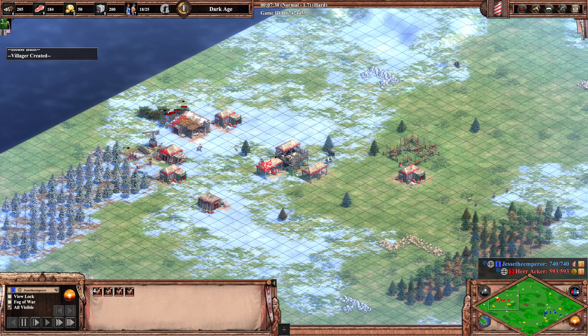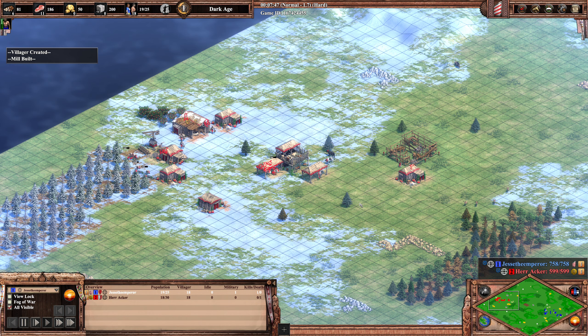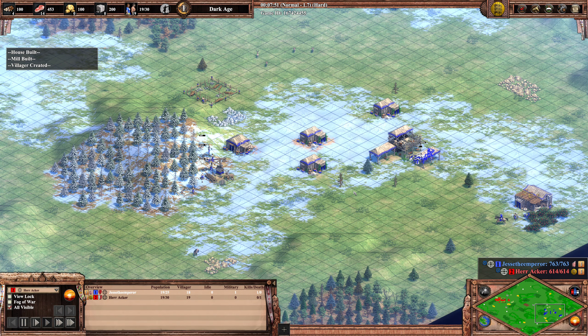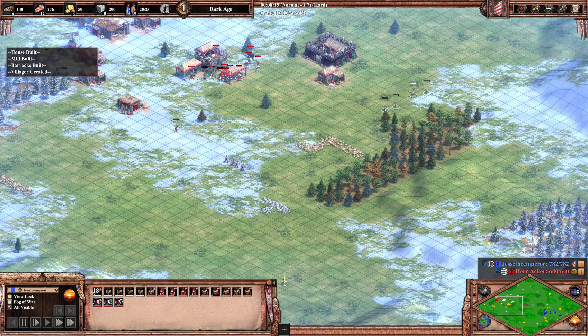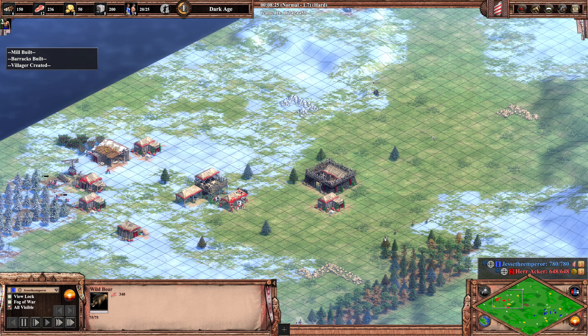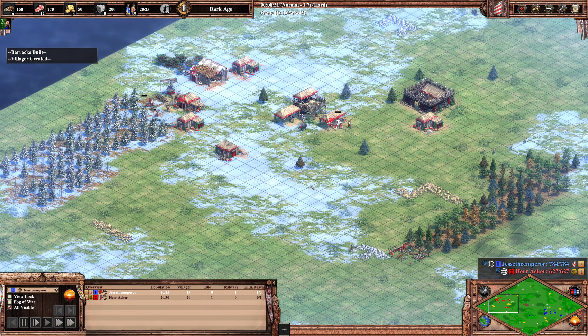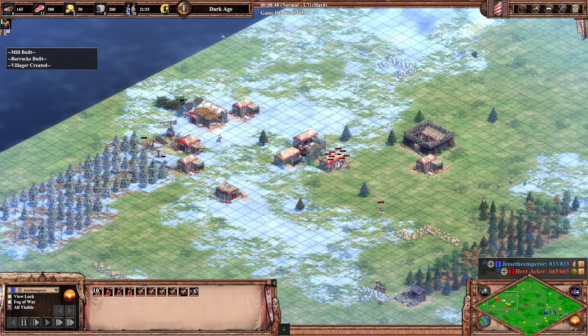He probably will want to wall the berries as well to be extra safe, so he can attack in the front without worrying about his own base. Looking at feudal age timing, neither player is going up yet but they should think about it soon. Herr Akka seems to be missing a boar — that's probably why he's struggling for food at 20 pop and won't click up to feudal age very soon.